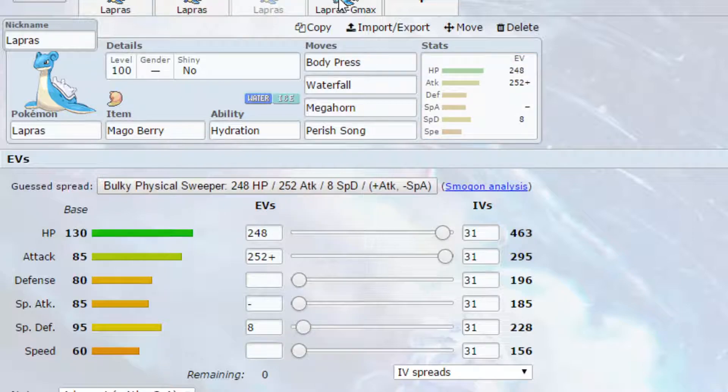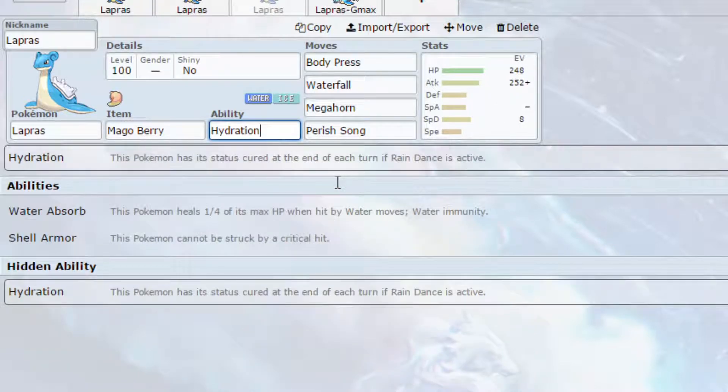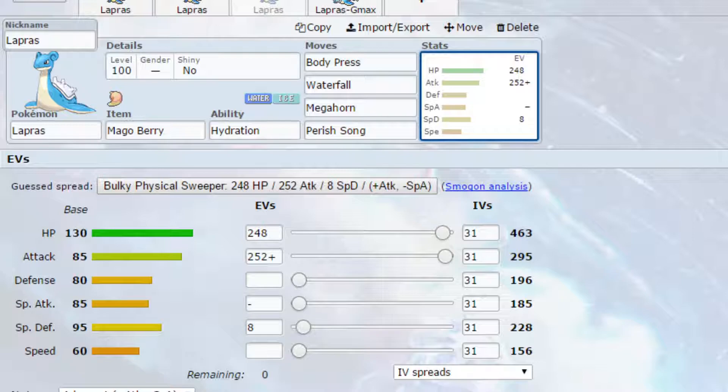The third set is the Dynamax set. I've put the Mago Berry, but you could put Choice Band, Life Orb, Sitrus Berry, Leftovers, or even Weakness Policy — lots of different options. The Mago Berry means you'll get 33% of your health back when you drop to 25% health. The ability is Hydration, because you're going to be setting up rain. If you get Toxic, for example, your status condition is cured at the end of the turn, so you won't have to worry about burn halving your attack or Toxic limiting your field time.